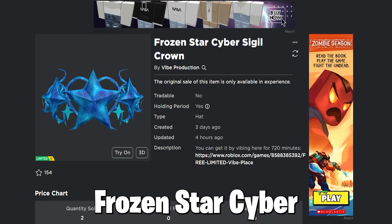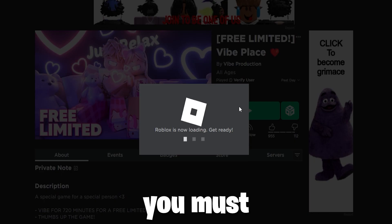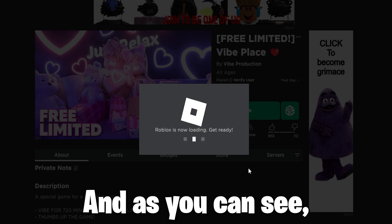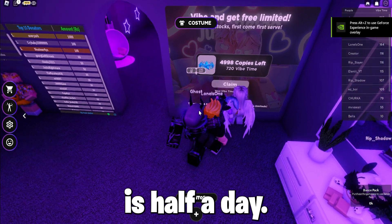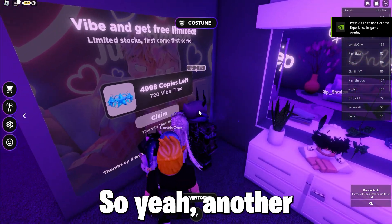To get the next item, Frozen Star Cyber Sigil Crown, you must join the game Vibe Place. You must wait in-game for 720 minutes, which in hours is half a day — 12 hours. So yeah, another long one.